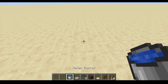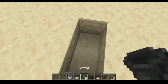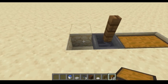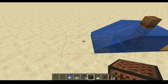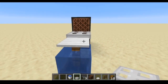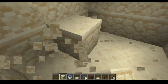First, grab your chest, hoppers, fence, pressure plate, note block, trapdoor, and water bucket. We're going to make the classic 1.13 AFK fish farm design - I think DocM77 came up with the original. Dig two holes, put a hopper in one facing sideways, then put the fence on top. Dig out space for two chests, waterlog the area so water flows down, then place your note block, pressure plate, and a block on top of the note block with the trapdoor on that block.